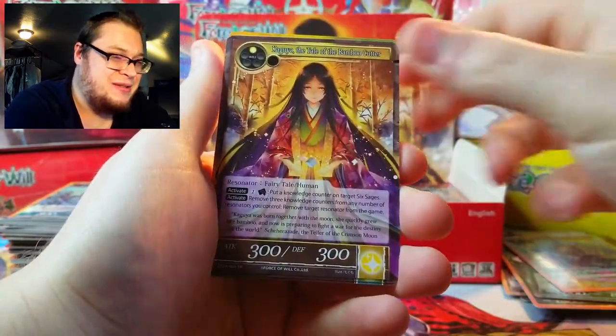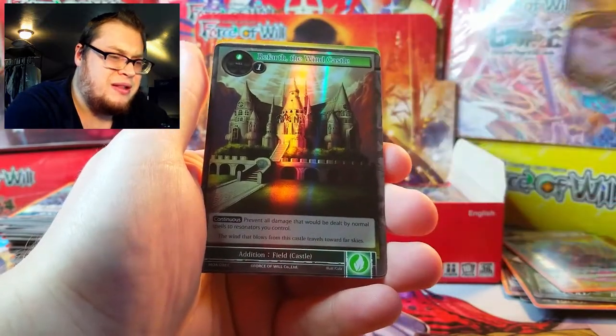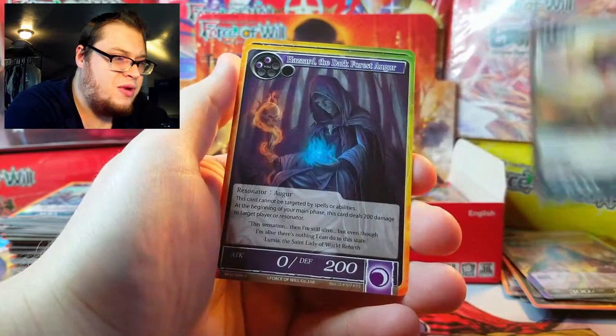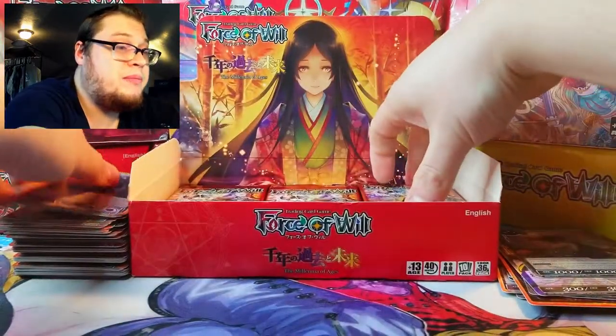None of these are worth anything. Kaguya the Bamboo Cutter as our super rare right in the front — and there's our foil, then our rare. I don't know how they have these packs set up.